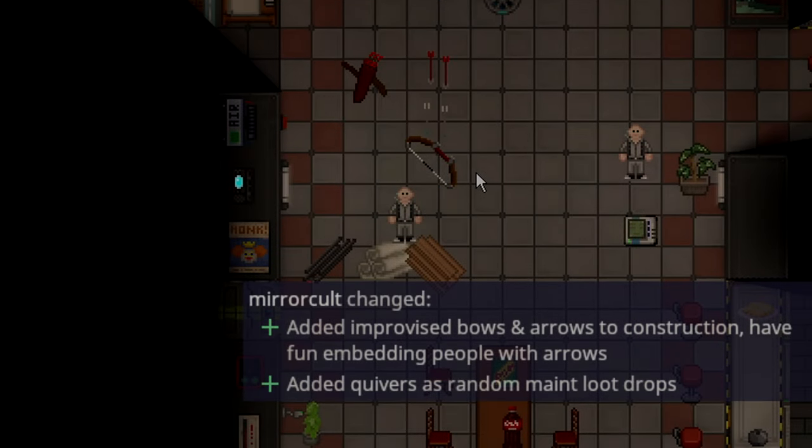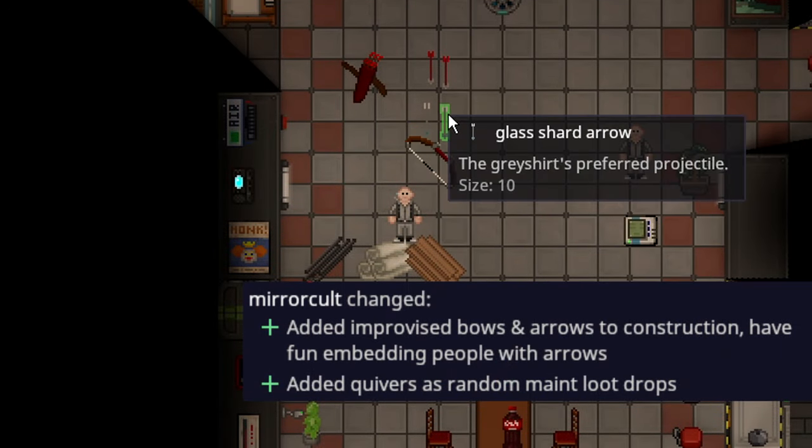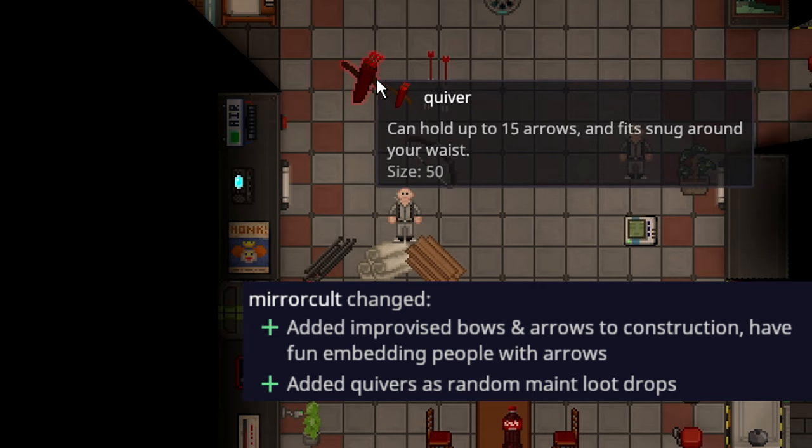Bow and arrows have been added to the game. As of right now, there is the bow, there are glass shard arrows, normal arrows, and a quiver.